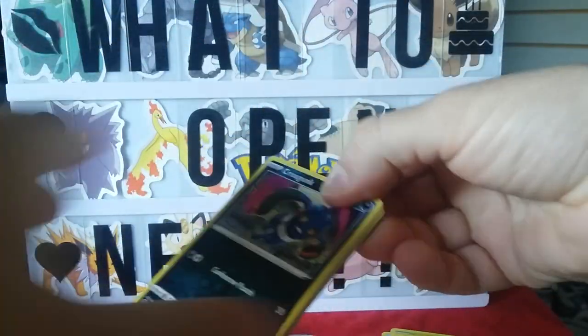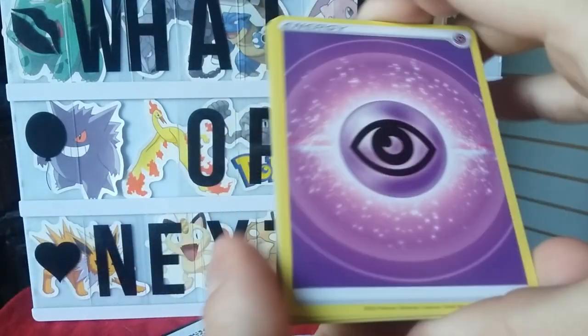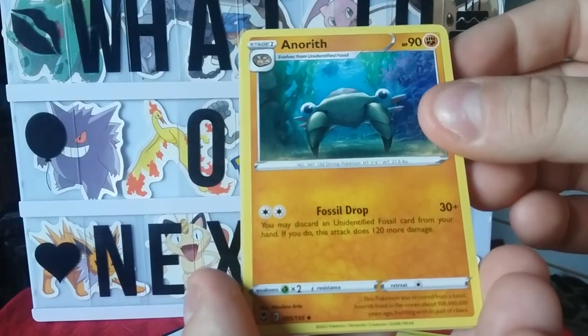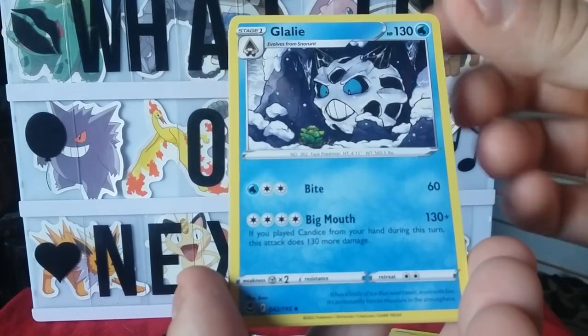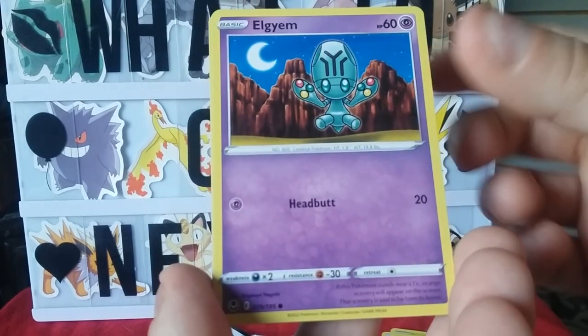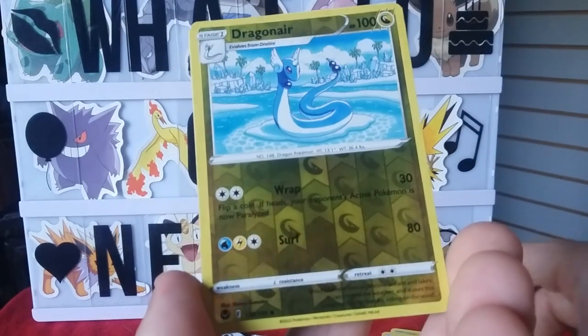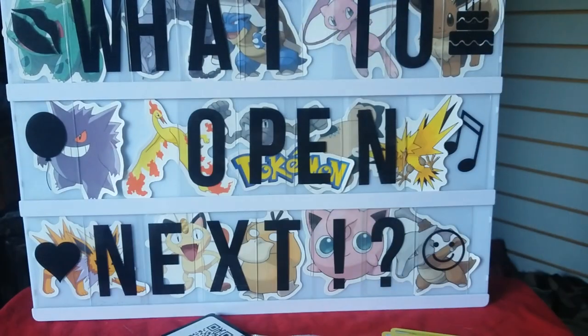That was exciting! Pack number one — wow, I'm just speechless. Psychic energy... oh, a Noctowl! Wow, check this one out — Meowstic! Appreciate you guys for watching — I'm definitely going to be making more videos, so hit like, subscribe, and check it out. Dragonair, and a Malamar — that's awesome, guys. I appreciate everything. Stay tuned for more and have a great day!